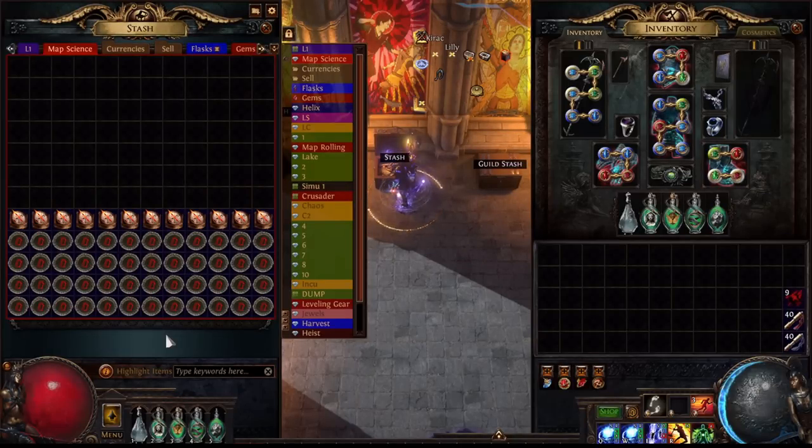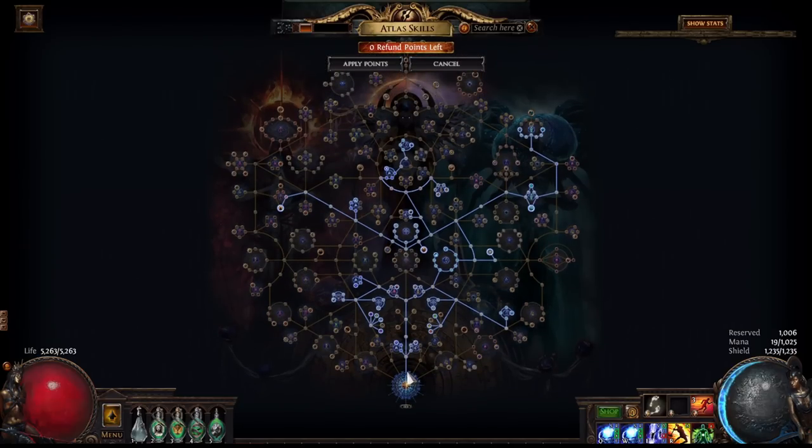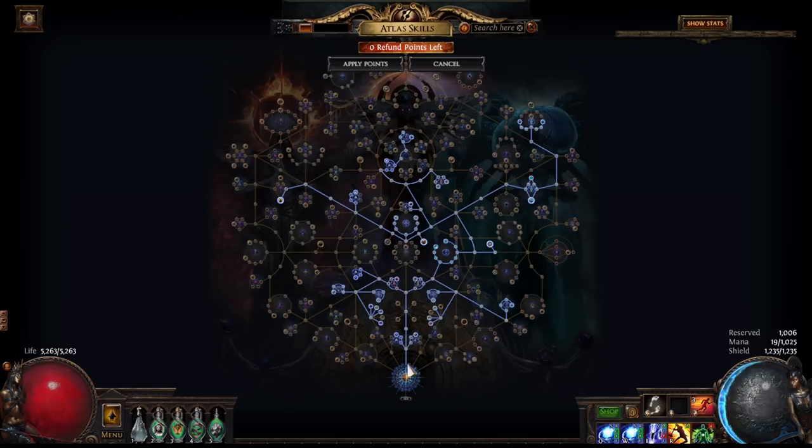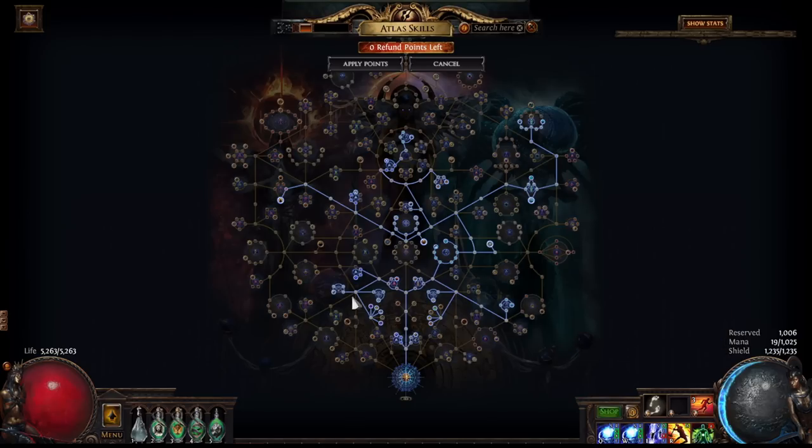We're not actually running any scarabs or fragments this time around, as we will be running a stream of consciousness setup. Taking a look at our Atlas tree, I am running a pretty typical league start setup, and I think I'm actually missing about 5 Atlas passive points at the moment. Starting at the bottom of the tree here, we are grabbing essences and strongbox nodes, pathing up through these heist nodes to grab more essence nodes. We are also picking up map sustain nodes and delirium nodes.